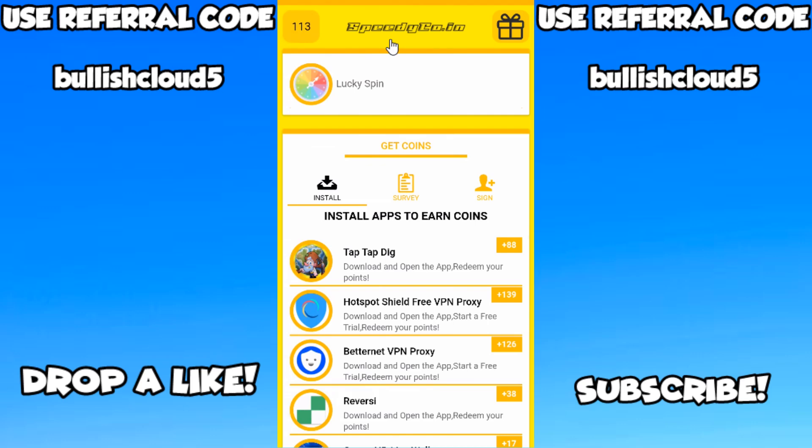So like I said guys, click the link down in the description. Or put in the URL: speedyco.in/bullishcloud5, all lowercase with the number 5. Or you can manually enter the referral code bullishcloud5, all lowercase with the number 5. Two simple ways to get free COD points: download the Call of Duty companion app, log into your account, log on to PlayStation or Xbox, load up Black Ops 4, and it should be the first thing that pops up. Then grind out SpeedyCoin — download stuff, fulfill offers, rack up those coins, and trade them in for PlayStation gift cards, Xbox gift cards, Steam gift cards, or even PayPal. Alright guys, appreciate your time. I'll catch you guys in the next one.